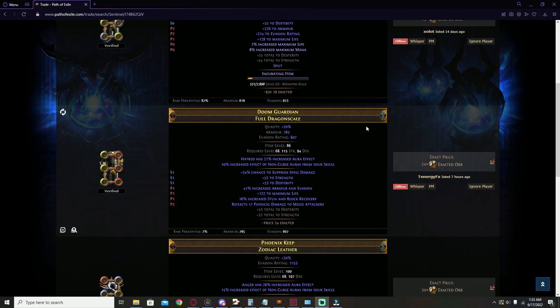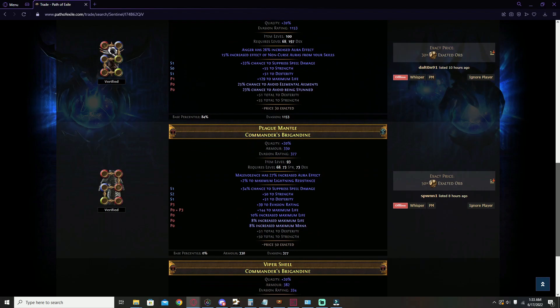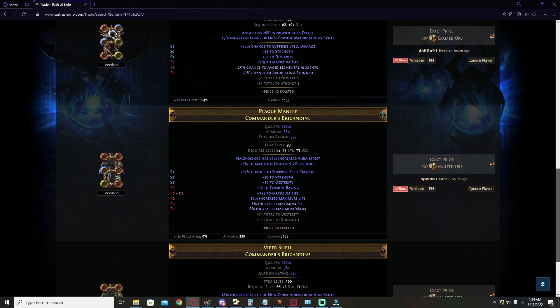Hey guys, J-War here with another video. I'm going to show you guys — you might have noticed I'm looking through some of these chess pieces, mainly these two down here. Just listed eight hours ago, two days ago. We're looking at some omniscience chests — strength, dex, and spell suppress — a 50x chest and an 80x chest. I'm gonna show you guys how to make this.